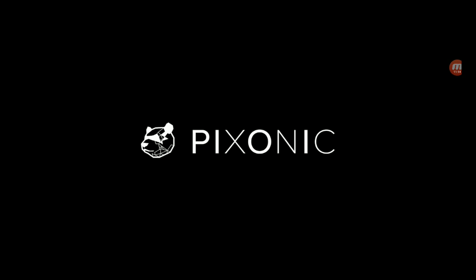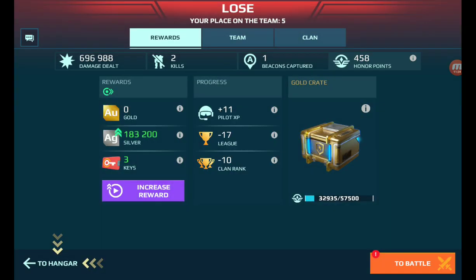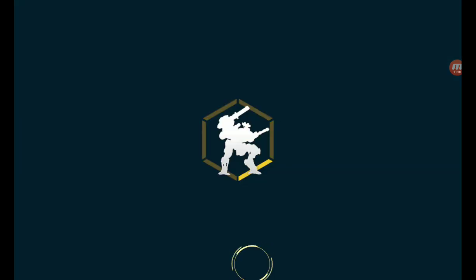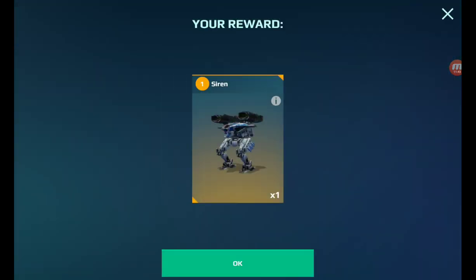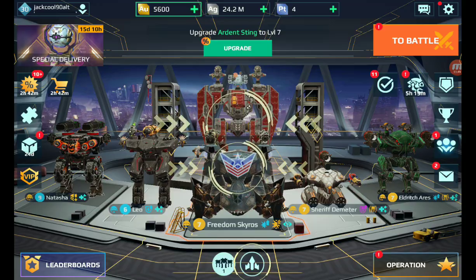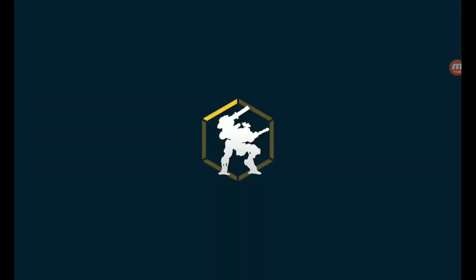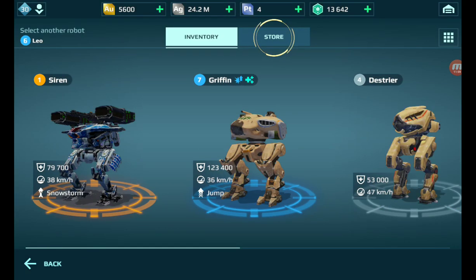Alright, let's see how I did. That robot right there looks like a new titan. I'm gonna go see if I can find that robot in the shop quickly. Did it just crash again? No it didn't. Alright, hold on - a Siren! So you participate in battles and you get free robots, free weapons, free stuff basically. Let me change to the Siren robot.